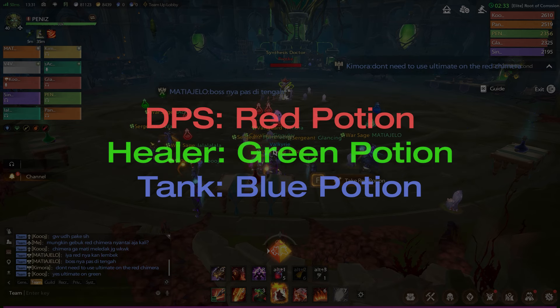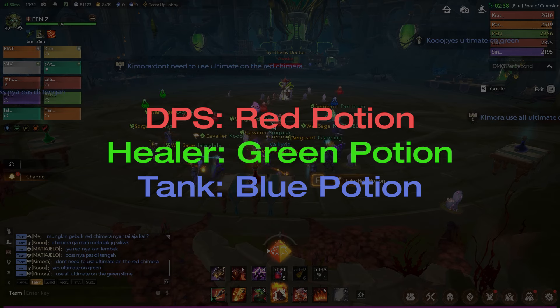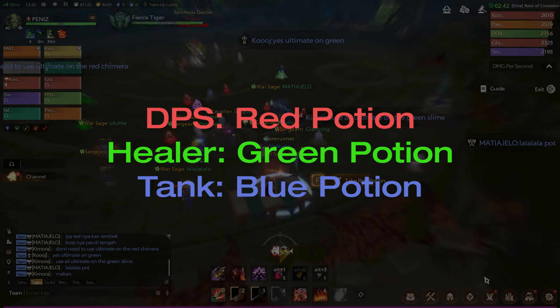Before we start attacking, each role has to take a particular potion depending on their color. DPS takes the red potion, healers take green, and the tank takes blue.